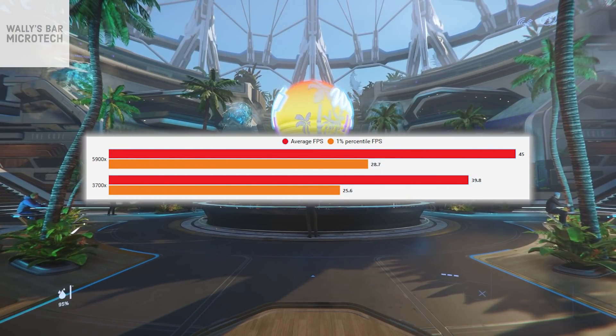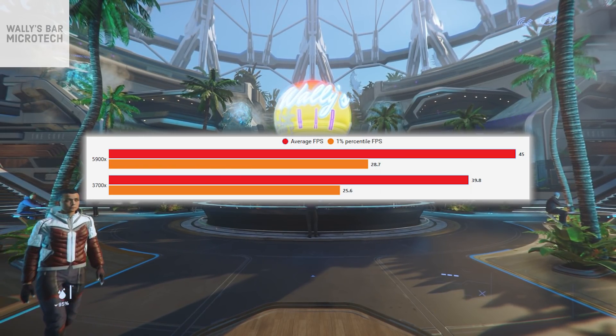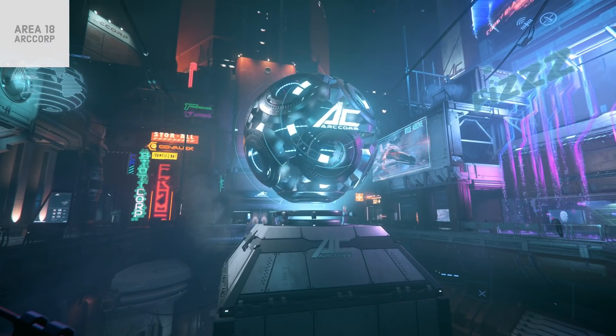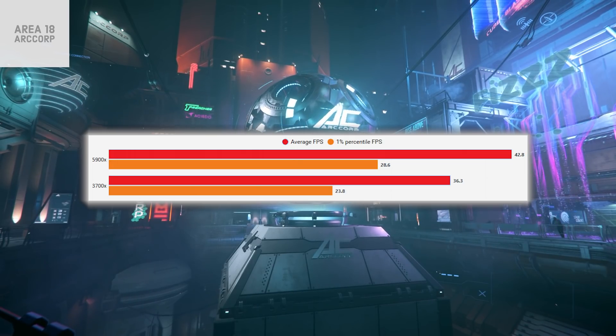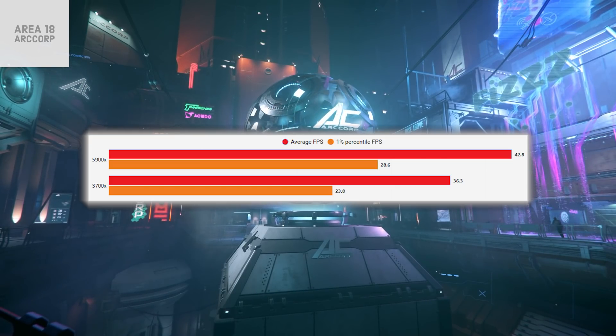In the cities you are not bottlenecked by your GPU — despite obviously seeing lower frames, your bottleneck is CPU single-threaded performance. That's why when I tested my 5900X versus my old 3700X, the massive increase in IPC between those two Ryzen generations gave a lot better performance with the Ryzen 5000 series. It's the same on Intel's side — the newer and quicker the single-thread performance, the better you do in the cities.